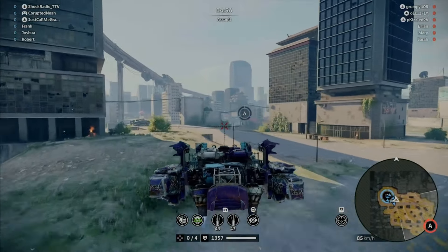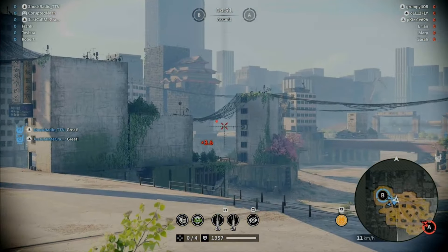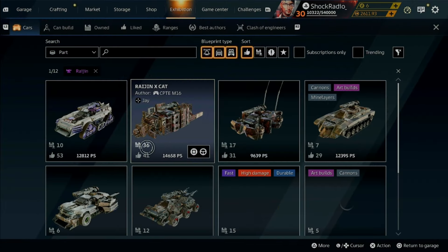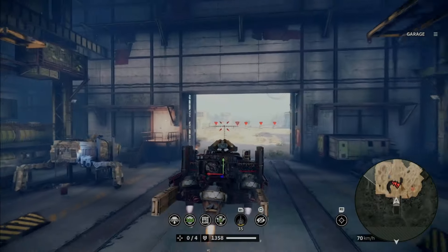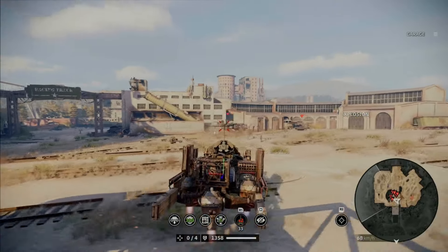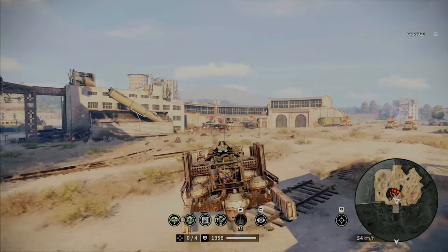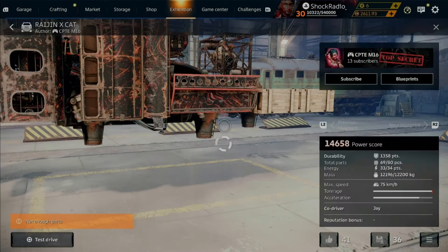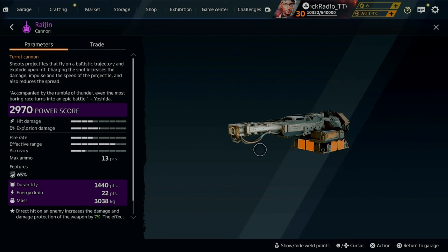The Raijin Cannon has a charge-up time, and although the reload is fast, it can still benefit from things like the Hadron cabin, discharge module, and/or the flywheel. It features 65% penetration ability with 1,440 durability, 22 points of energy, and 3,038 kilograms of mass. It is low enough energy to use in combination with the Hadron and a few other weapons, but not low enough energy to fit more than one on your vehicle or Leviathan.